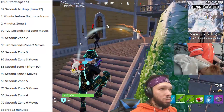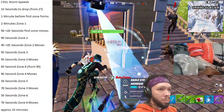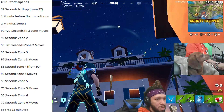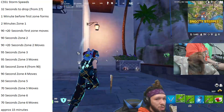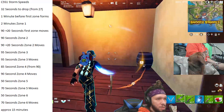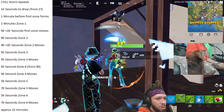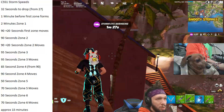Zone 2 currently lasts 90 seconds. Zone 3 lasts for 95 seconds and moves in at 95 seconds. Zone 4 is currently 85 seconds — it started at 90 seconds when the season began, and that's been changed — and zone 4 moves in at 90 seconds. Zone 5 is only 50 seconds long, which is crazy — less than a minute. Zone 5 moves in at 70 seconds. Zone 6 is also 50 seconds, and zone 6 moves in at 70 seconds as well, which is where the game ended — approximately a 15-minute match.